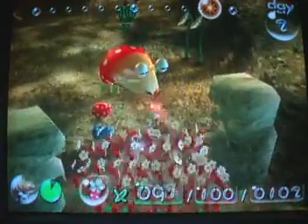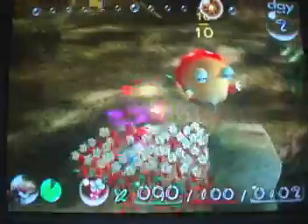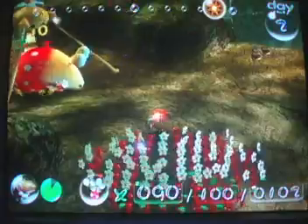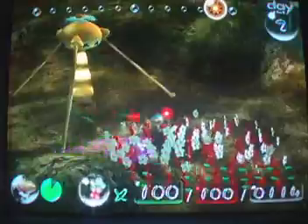If you have over a hundred Pikmin out on the field at once, it will stop producing Pikmin seeds, but they will continue to grow inside the onion. The majority — if the majority of the Pikmin being carried are one color, like say I have seven yellows and three reds, it'll go to the yellow onion. But if I have six reds and four yellows, it'll go to the red onion.